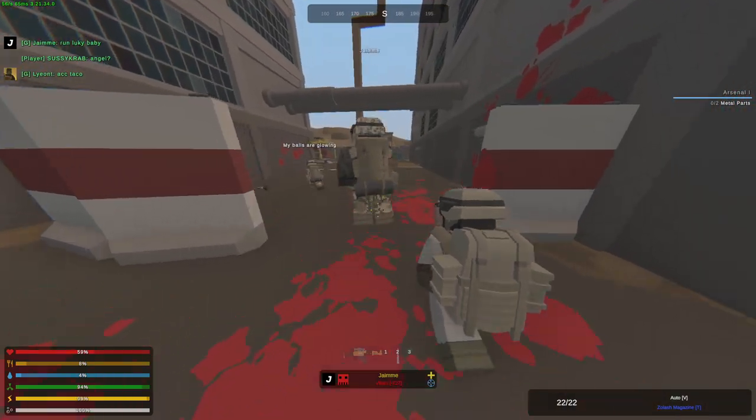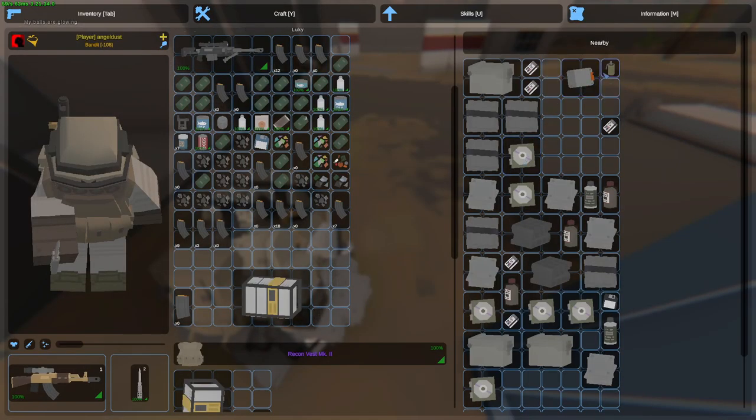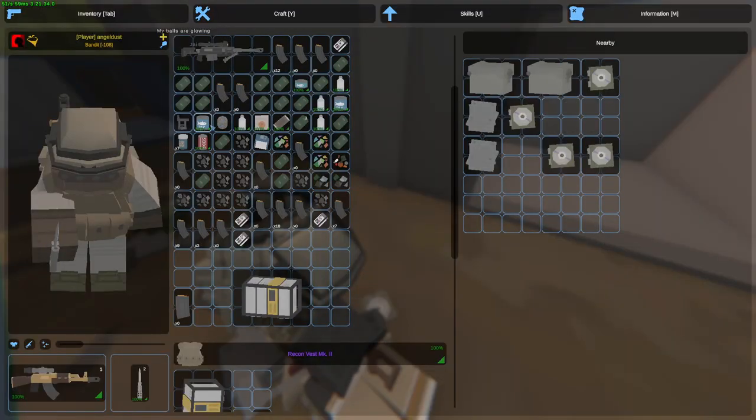Alright, mega zombie is dead as well. Let's check out what this horde beacon actually dropped us. Looks like metal, more key cards, gunpowder. Yeah, pretty much the same. I actually don't know what these CDs are useful for, nobody is picking them up. I'm gonna assume that maybe we could trade them inside the safe zone or something.